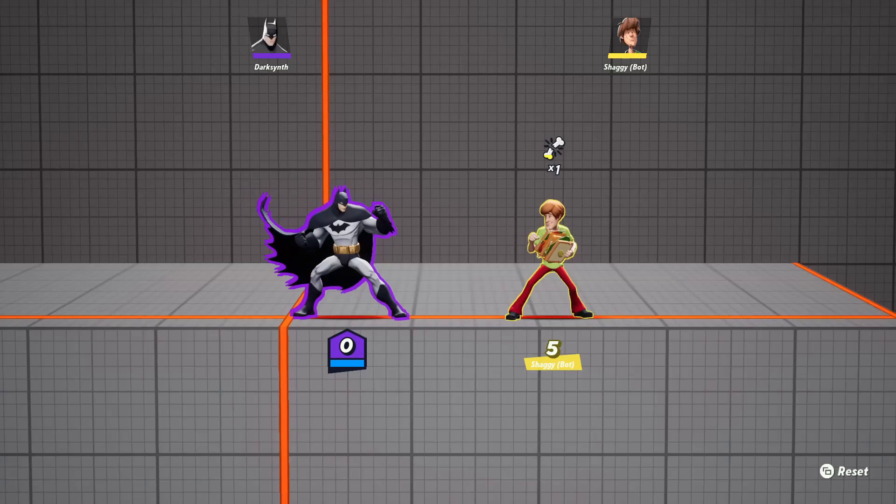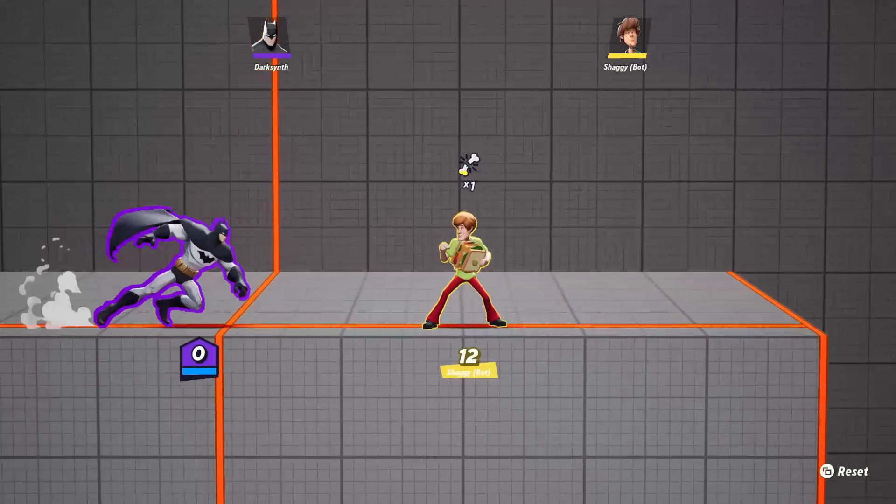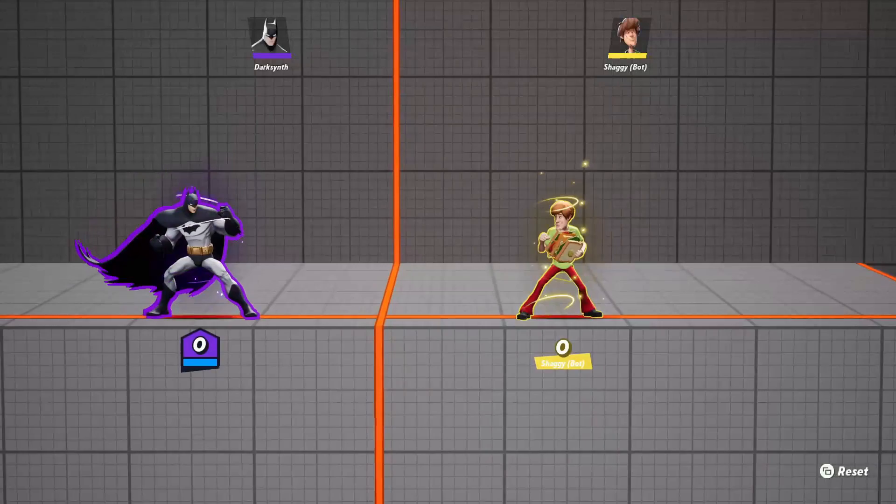His Batarang grants a stack of weakened as well, and last but not least, his side attack — his side air combo — grants him a stack of weakened debuff.